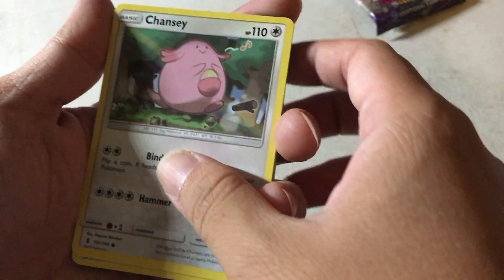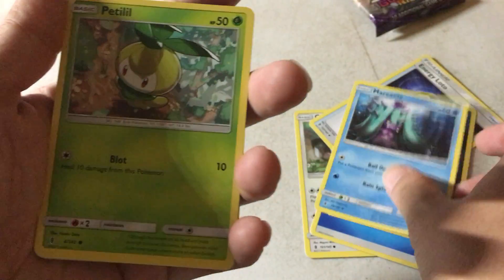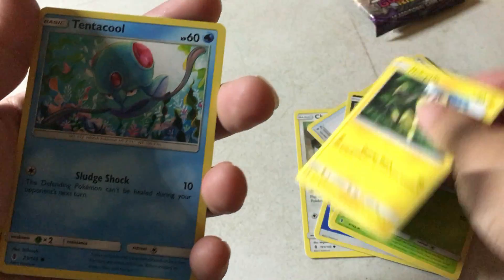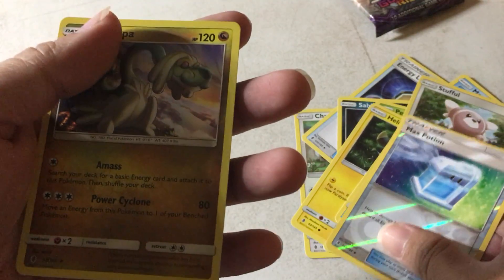Turn it the right way. So: Chansey, Water Energy, Energy Lotto, Sableye — don't have that one — Harini, I have like a bunch of those. Petalil, Helioptile, Tentacool, Stufful. First Max Potion and a Drampa.